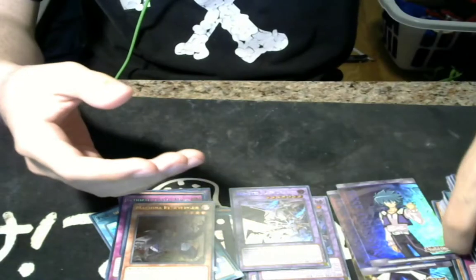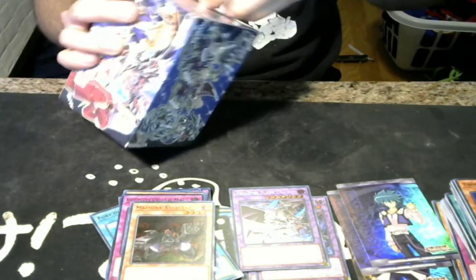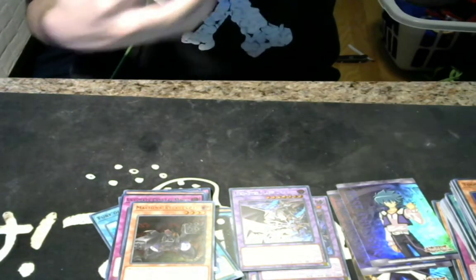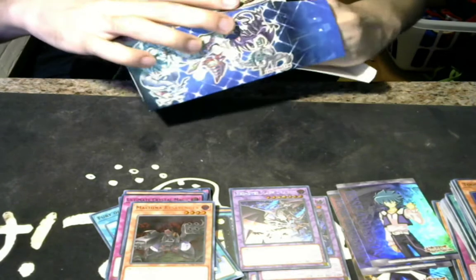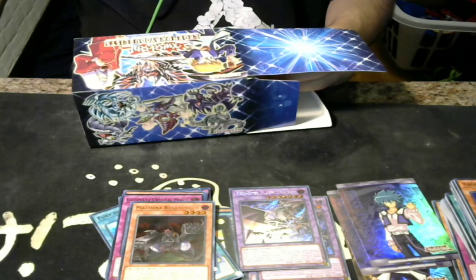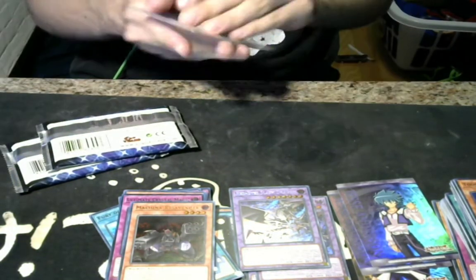I need Sea Stealth Attack honestly, because Sea Stealth Attack helps. Tetra Phantasm Spiral deck for people who don't really play anymore — it syncs around the meta because you can just kind of play it. I got another Red-Eyes Slash Dragon.